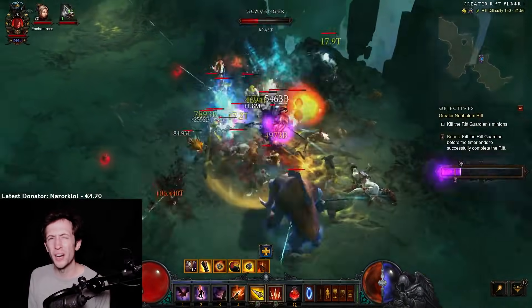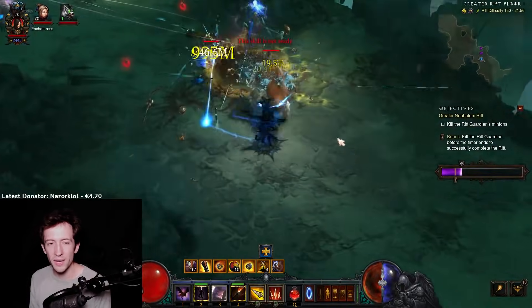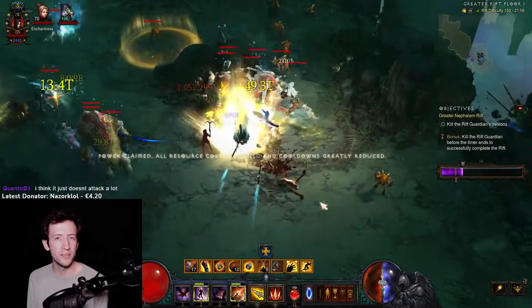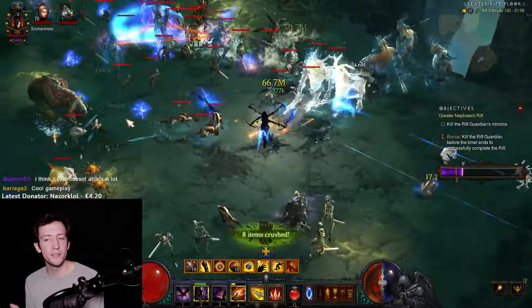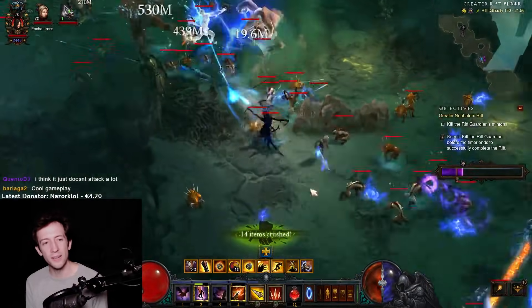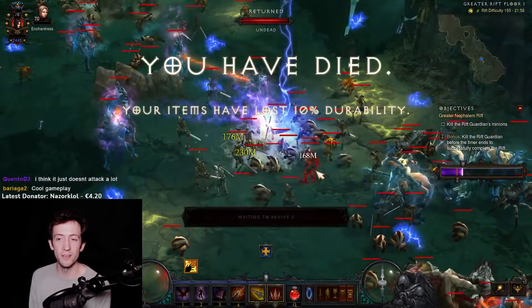I just did one run of this for fun and tested a bit of how this actually works. I believe what happened is that they gave these shadows some kind of high base value or a base multiplier, and then it takes all your multipliers and all your damage on top of that, so it completely scales one-to-one with all your stuff but starts out at a much higher value. That's why the damage is so ridiculous.